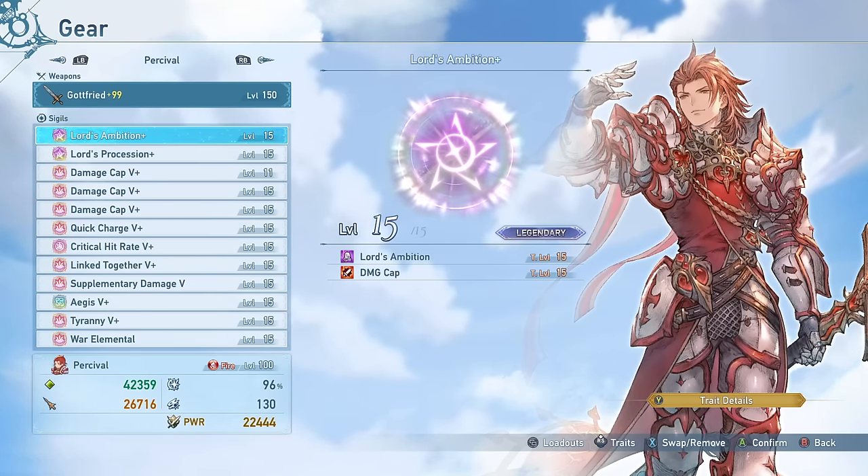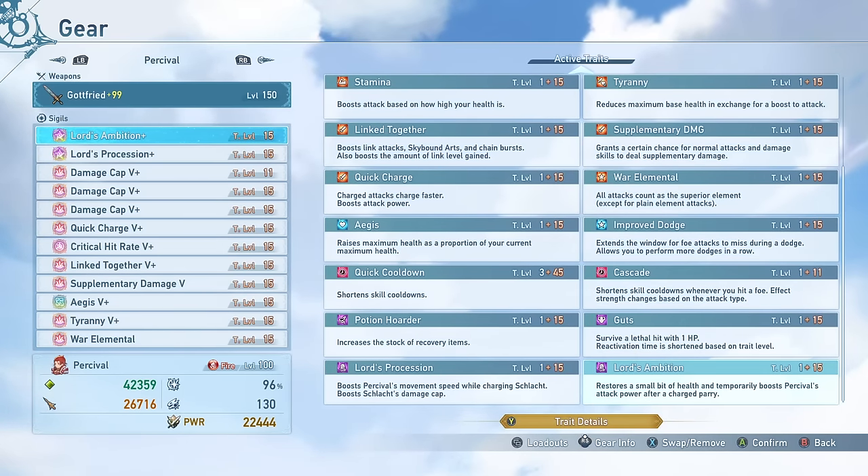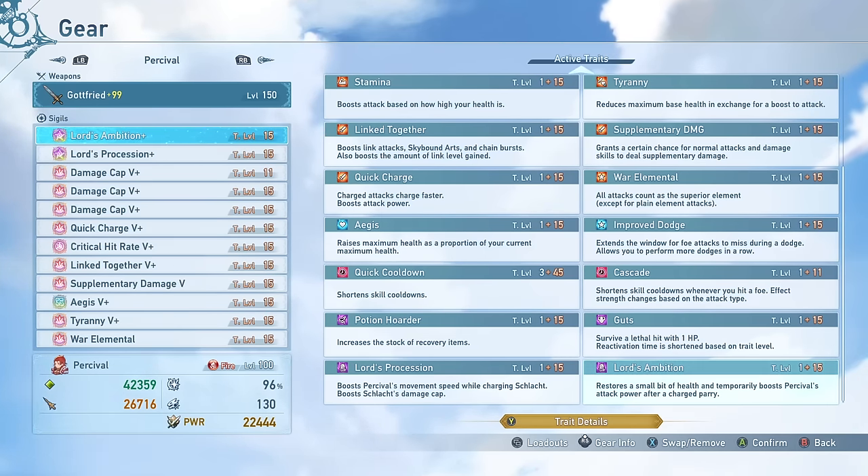First up we have Lord's Ambition — one of his unique sigils. I think this is the least useful of the two, but the reason I'm running it is because it also has a damage cap attached to it, just to make sure I hit that damage cap and can have a decent bonus effect. This will restore a bit of health and boost your attack power after a charged parry. With how much damage Percival has automatically and the sigils I'm running, I'll usually hit damage cap without needing that attack boost anyway.